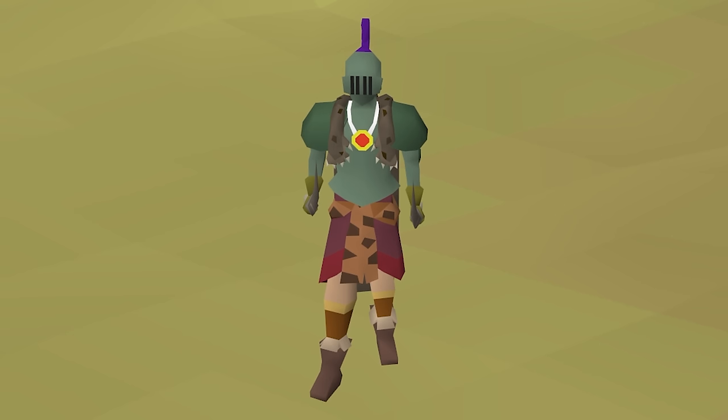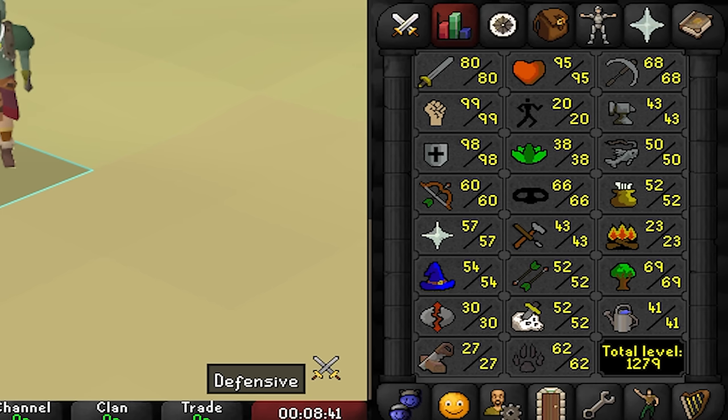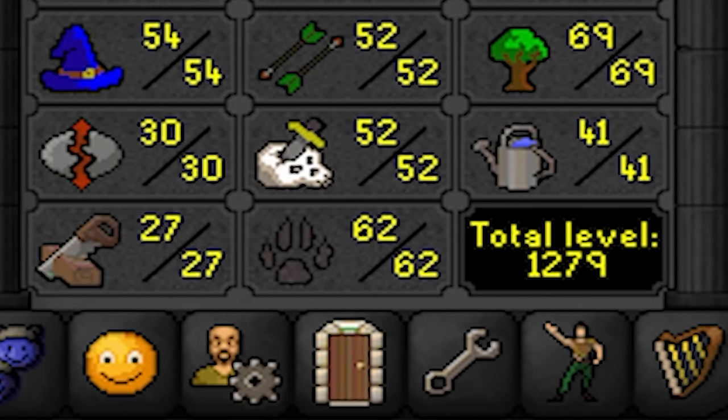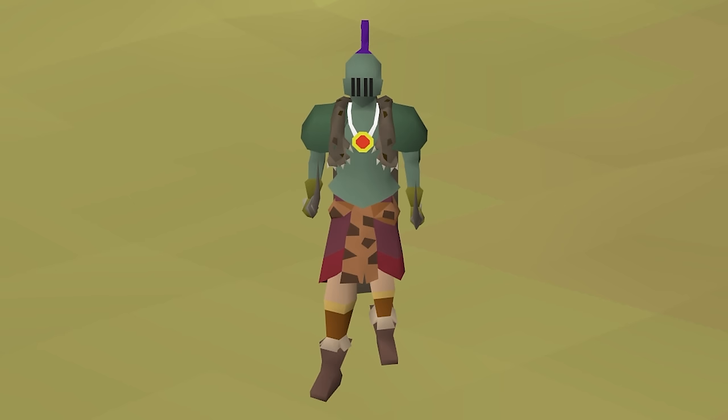We are also a proud owner of 95 hit points and some decent stats. Perhaps the last thing worth mentioning is the 38 herblore in order to utilize the prayer potions or the potions in perilous moons. The goals for this episode are super simple: we need to do perilous moons, get as many drops as possible, and hopefully not die in the process. If I have some time left over I will also start working on hunter. The last thing we're gonna try to do is to fully prepare the account for the expansion coming on the 25th of September.